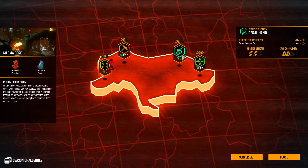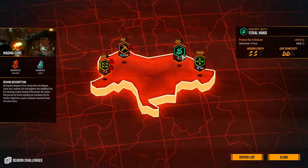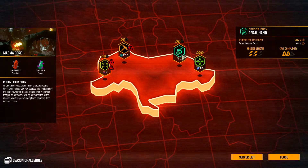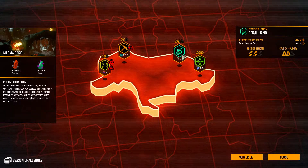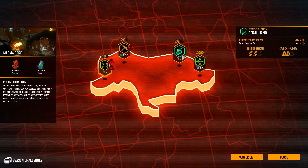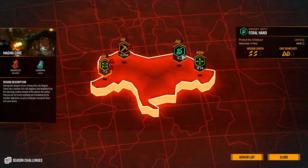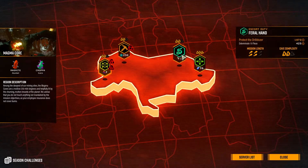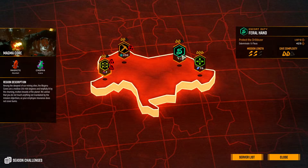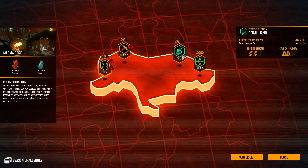I think escort has fallen out of style a little bit because of the repetitive nature of it, and because it's slower. This isn't one where you can control the pace as much as like an egg mission. The drill dozer goes the speed that it goes at and there's nothing you can do to hasten that at all. But what's really cool about this one is it gets people together — it encourages group play, maybe better than any other mission type, and that's why I like it the most.